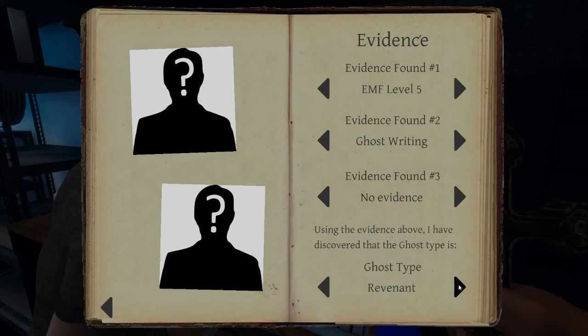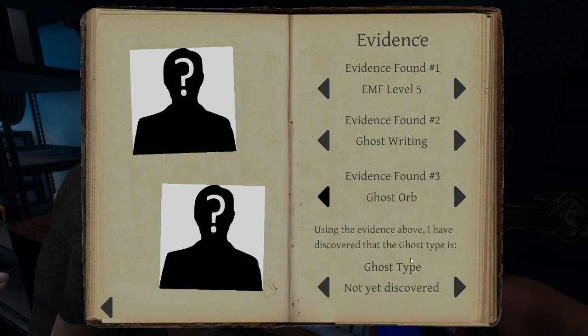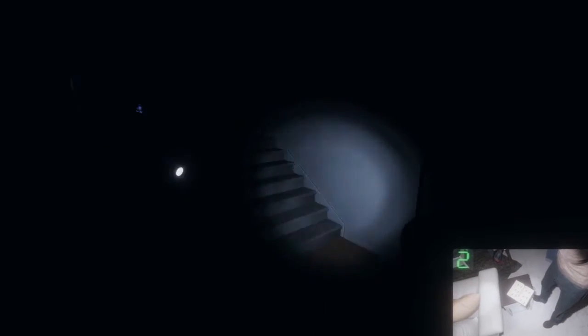So we just go Shade? On ghost type? Yes sir. Cause you gotta go ghost or — if you put in all the evidence. Shade, okay. Take a picture of my body if I die. Hide, hide, it's hunting, it's hunting! Oh no. Don't talk, don't talk, don't talk — hide in the bathroom or look at the door behind you.